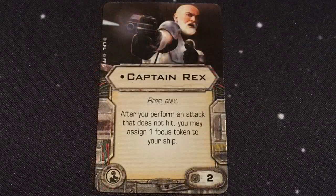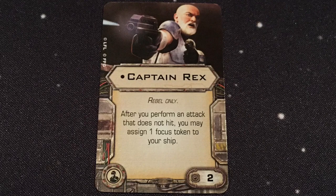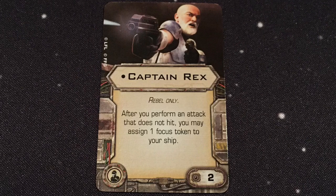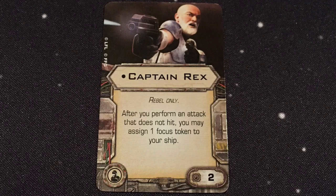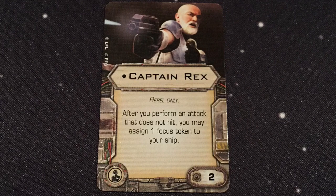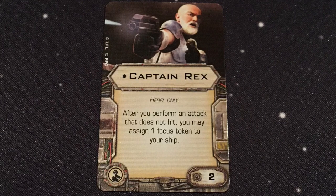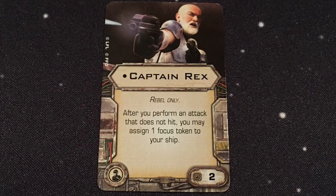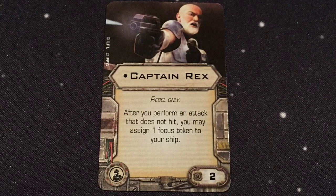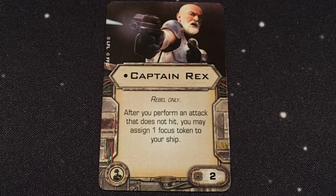Next up we have a new unique crew — Captain Rex, two points, Rebel only. After you perform an attack that does not hit, you may assign one focus token to your ship. Very cool. Good if you're going to put him on a ship with a gunner or TLT, anything that shoots a couple of times so you can have a focus for the second attack. I think that's going to be very useful. He's inexpensive at two points.